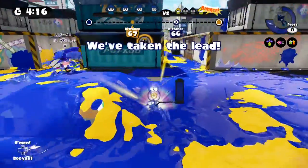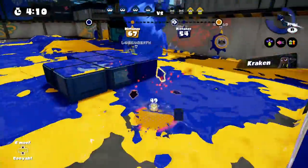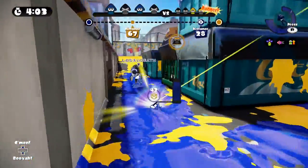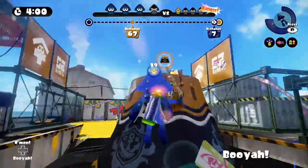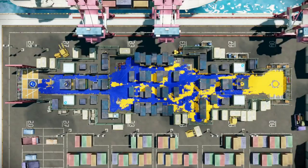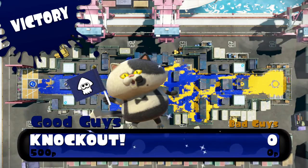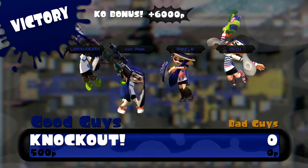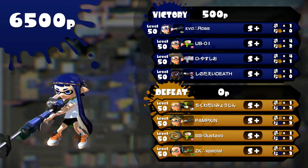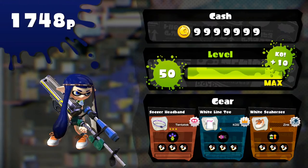Even with Kraken available, my teammate called me in so I grabbed the Rainmaker. The enemy Zink Penny had Bubbler — they disrupted me and I couldn't do much. That Kelp Splatter Scope was still scary, but we pushed the Rainmaker in and it was over. Wow, that was a really fast game. I camped one lane with E-Liter, picked off opponents, and didn't rush in at all except for the Rainmaker play.